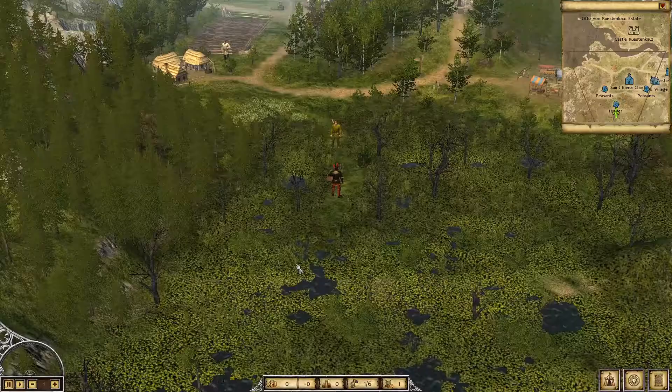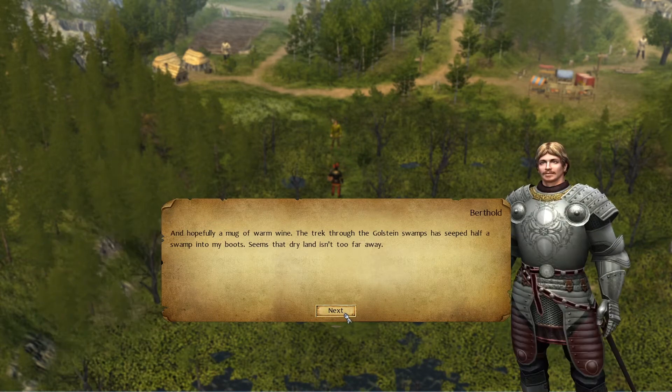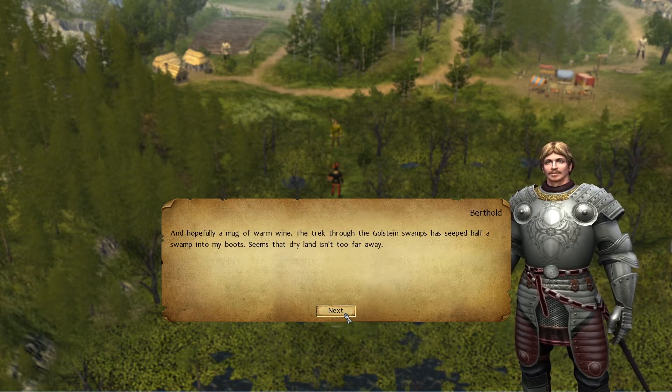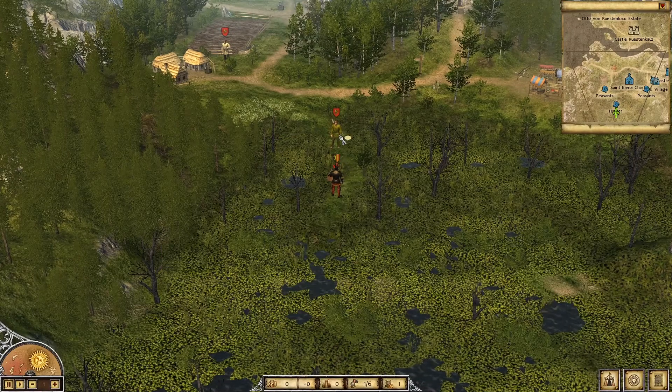You then select a gameplay difficulty. There are four difficulty levels which can impact various aspects of play: Easy, Normal, Difficult, and Ultra Difficult. There's also a personalization tab that can be used in conjunction with any of the four other difficulties, and basically randomizes individual characters' abilities.